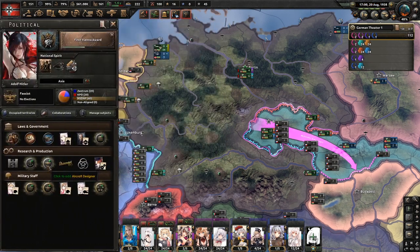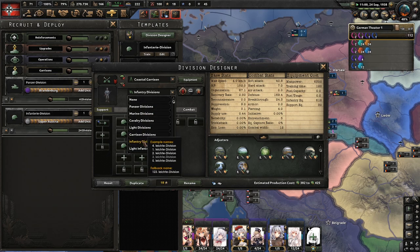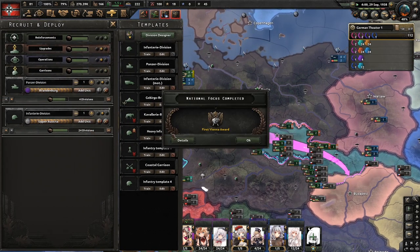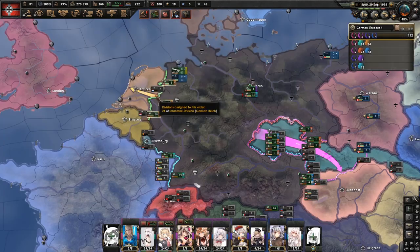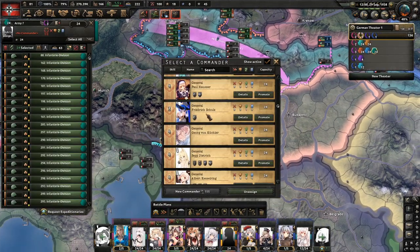We didn't start researching planes yet, but I'll get the Naval Aircraft Designer. We're getting a little bit low on manpower, but I'm going to create my usual go-to coastal garrison division. This is what I use to protect my coast — this kind of division — and I'll upgrade it later. I'm not able to deploy them because I don't have enough manpower yet. We'll grab our dockyards, because we can.